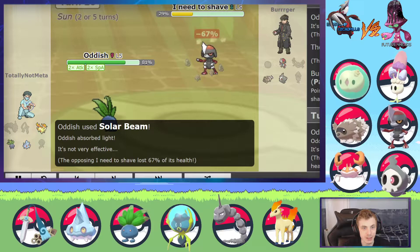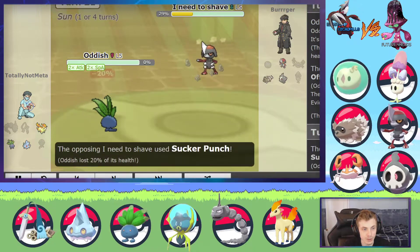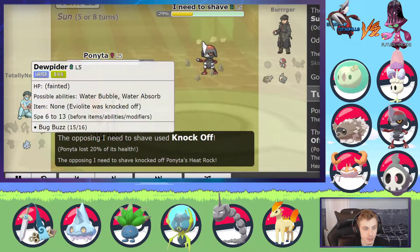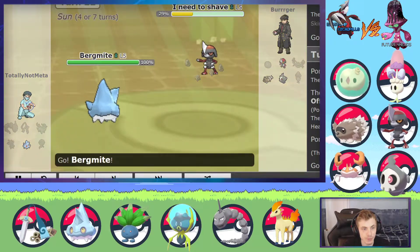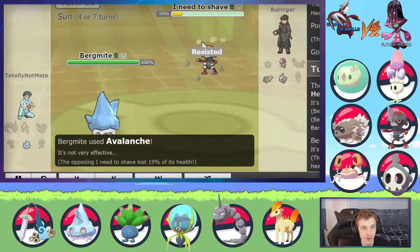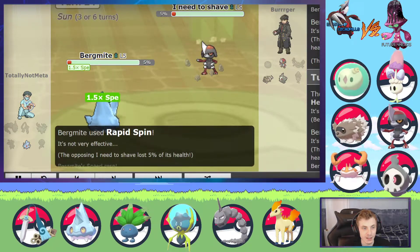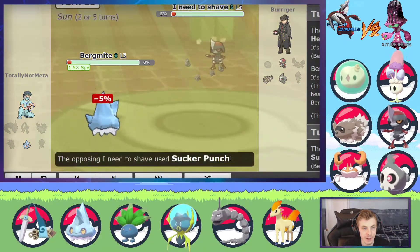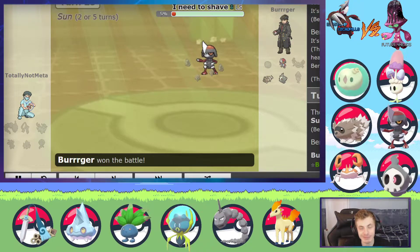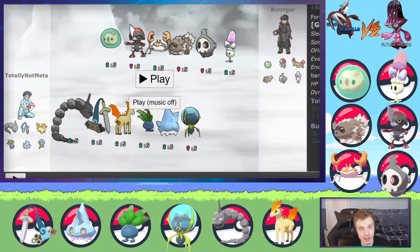I had to go for Solar Beam and I didn't get lucky — as Knock Off happens. That makes it so that Sucker Punch kills. I should lose this game. Knock Off and then Bergmite can't win this. I was hoping for a crit there or something, but yeah, that was the game. I might've been able to recover stall but there's no use at that point. So we're going on to the next game — it's now zero to one.